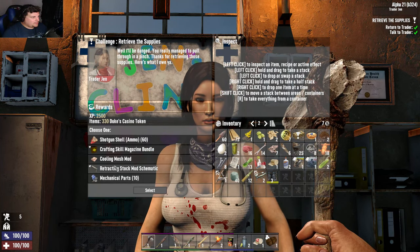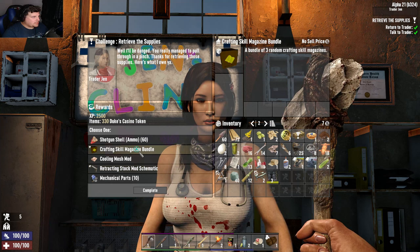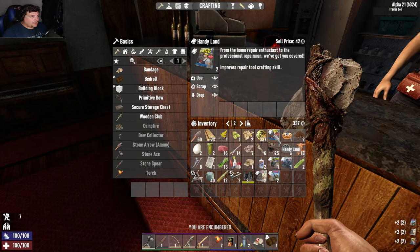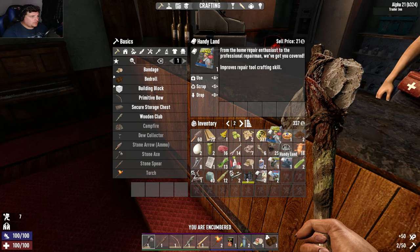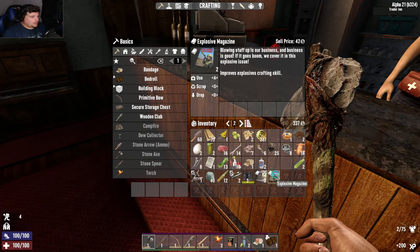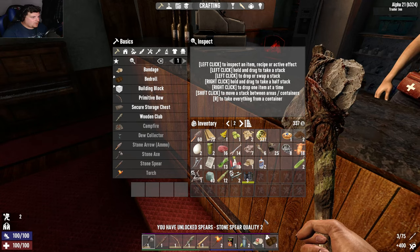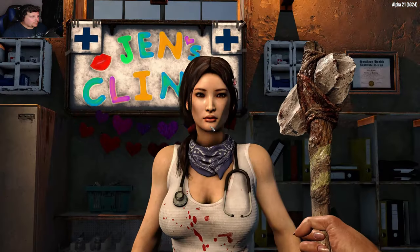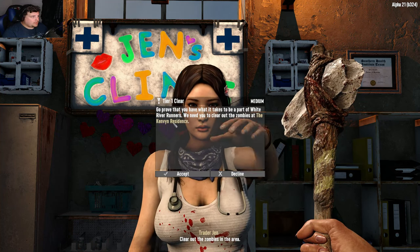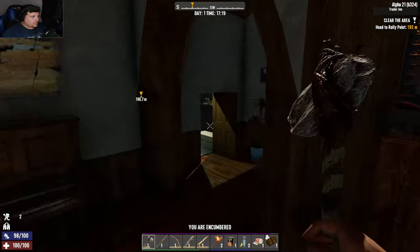We've got mechanical parts, and a crafting skill magazine — no brainer, most definitely reading that. We've got Handy: improves repair tool crafting. Handgun. Armored Up: improves armor. Explosives — I can make pipe bombs now. And Sharp Sticks — nice! I can make a quality two stone spear — very good, I still need to fix mine. Do you have any jobs? The Kenvin Residence — fantastic, hope to see you soon. I want to go live over there but I like staying close to traders.